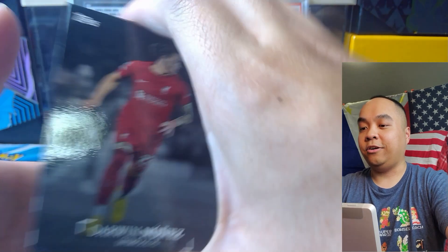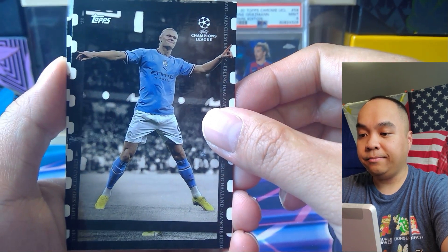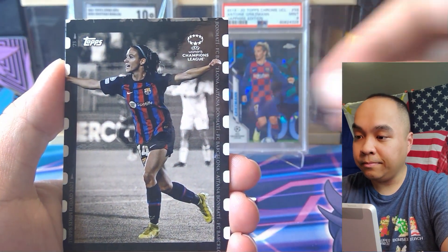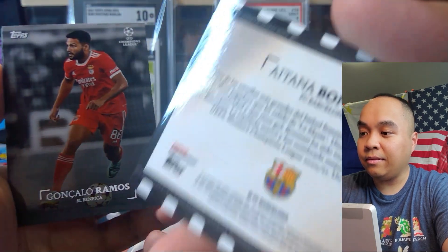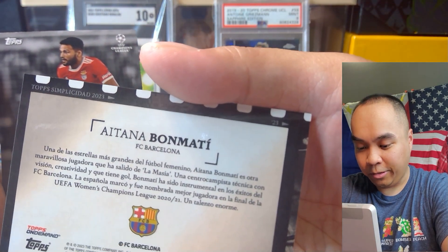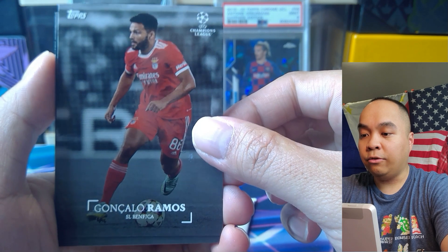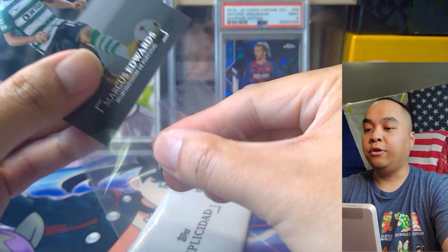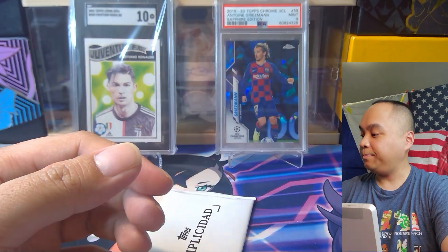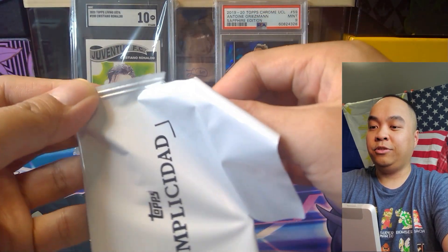Let's see what this gets us. Darwin Nunez, Erling Haaland. Etana Bonmati — there we go, another one for the Barcelona women. Goncalo Ramos and Marcus Edwards — another good rookie, Marcus Edwards. Alright, last pack and probably our last chance — let's see if we get one.